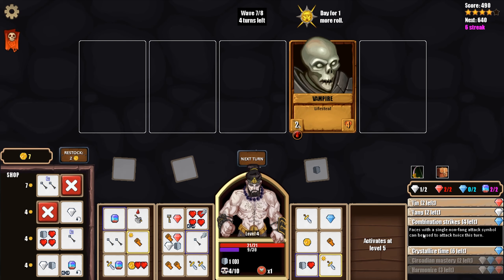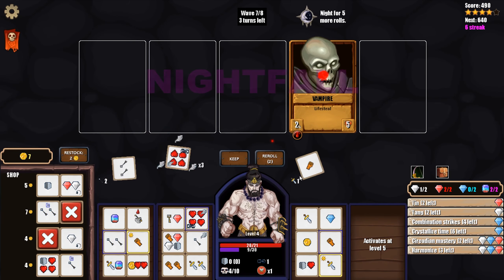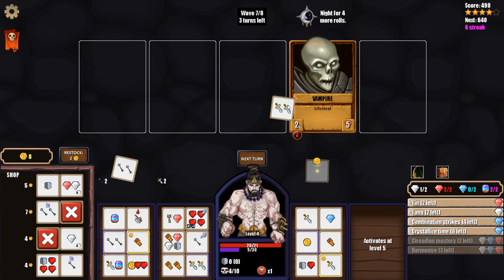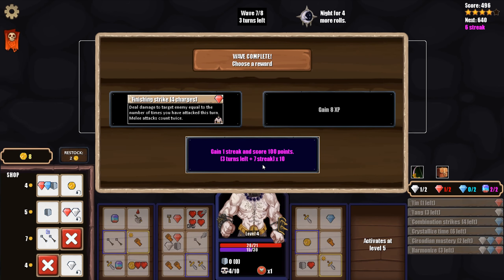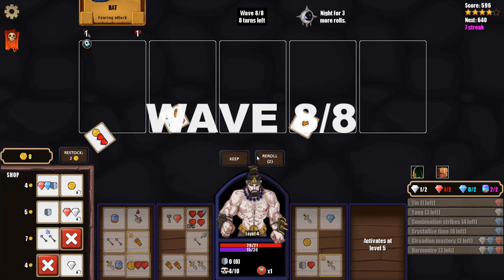Faces with a single non-fang attack symbol can be used to attack twice. Crystallize Time: if it's day it becomes night, giving us a white gem. Nightfall - we don't need the full heal, although getting Blitz anytime is really good. It's nighttime so I think we kill you using our red gem. We're moving on to the final enemy. Deal damage equal to the number of times you have attacked this turn - melee attacks count twice. That would be really good but it's a little late to break our streak, so let's go with it.